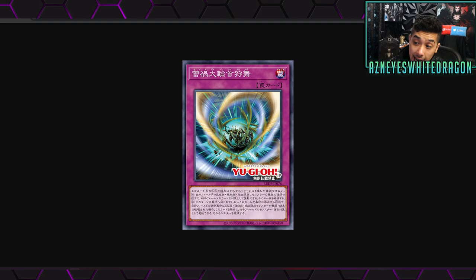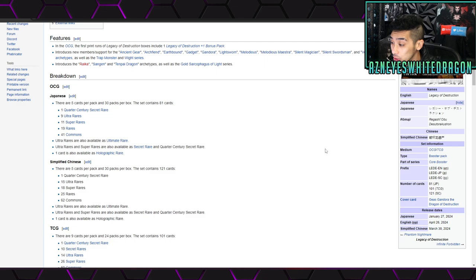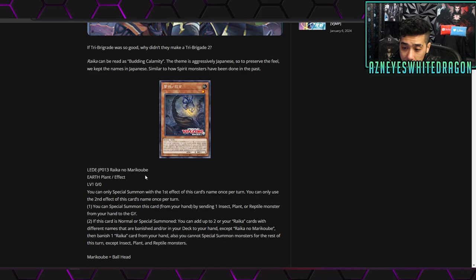What's up guys, we got brand new Yu-Gi-Oh cards and more importantly a brand new Yu-Gi-Oh archetype called the Raikas. These are coming out in Legacy of Destruction, which is set to release pretty soon in the OCG. Let's check out the archetype and see if they are any good.